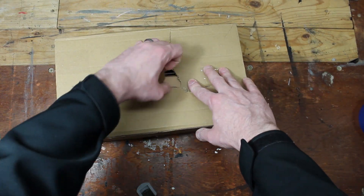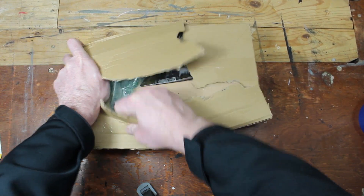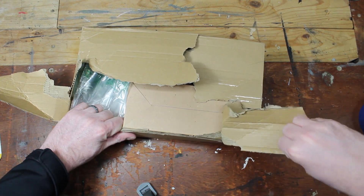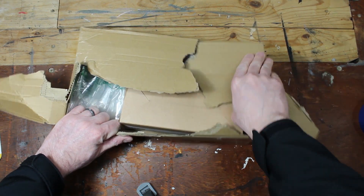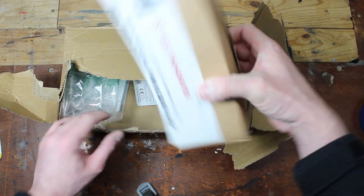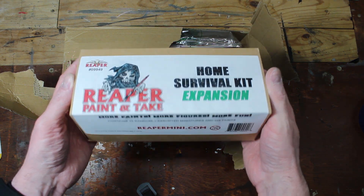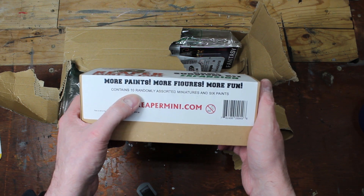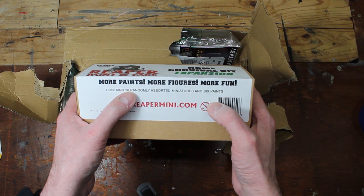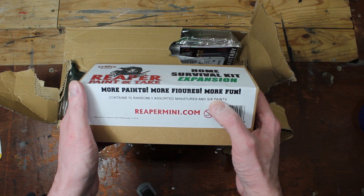The post office was kind enough to start opening the box for me, so I'll just rip it open from the back. Here we have our Home Survival Expansion Kit. It comes with 10 minis and six paints. The minis will be different assuming you order at different times as they randomly select them. The six paints are always the same.